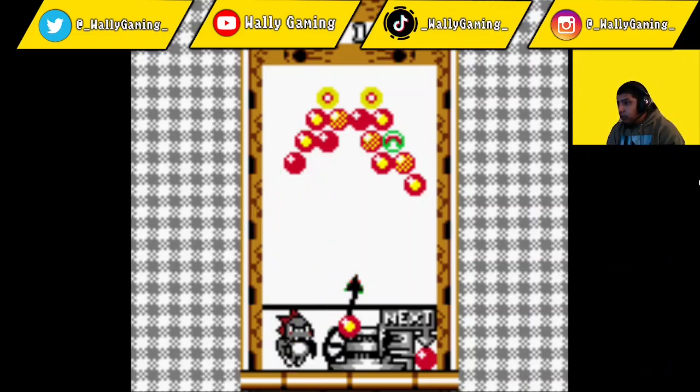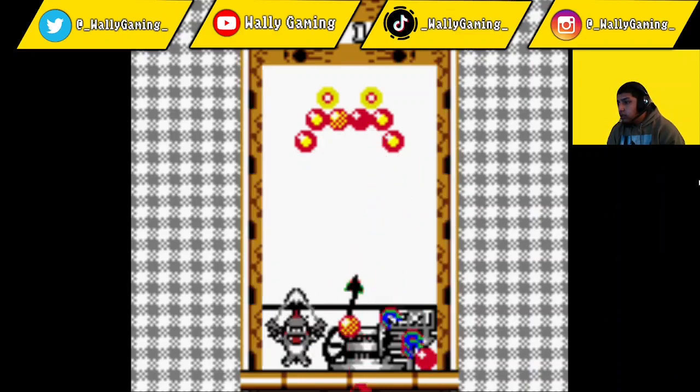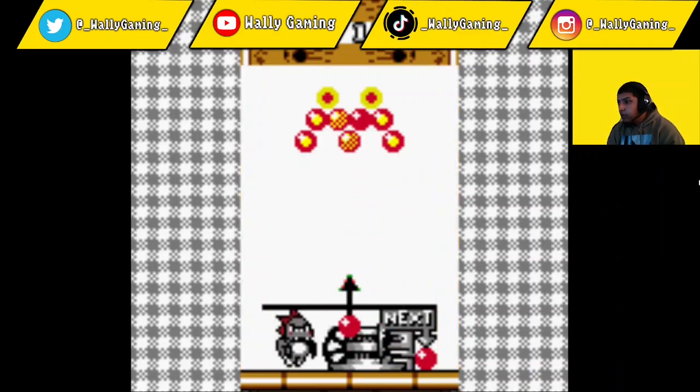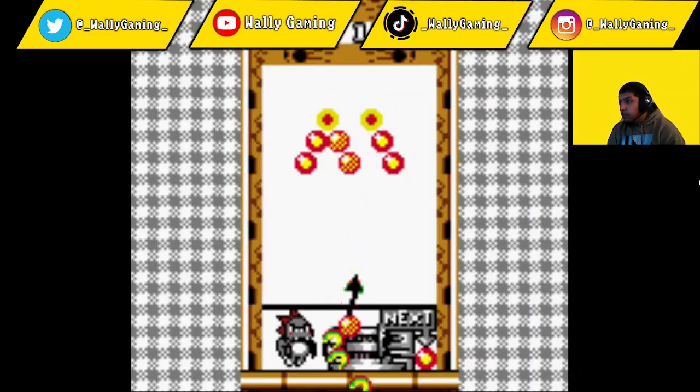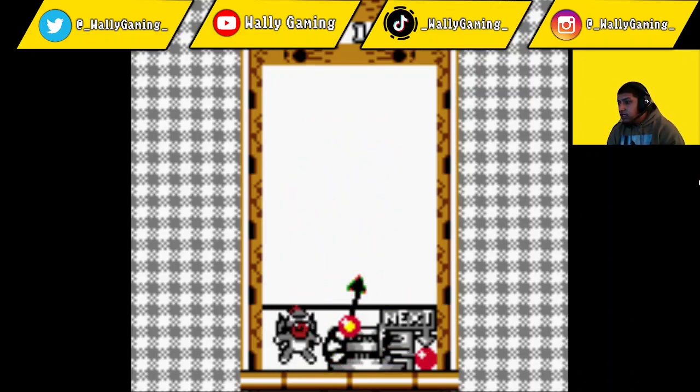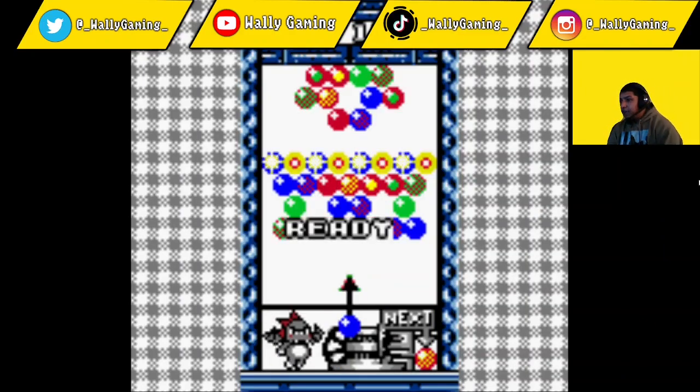We're actually doing pretty good here, let's not jinx it. Let's get these yellow ones - there we go, almost there! There's a red in the middle, red right there, these two yellowish ones - let's go, we finally got one! Finally got one!